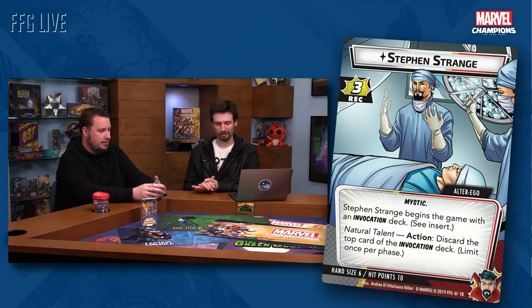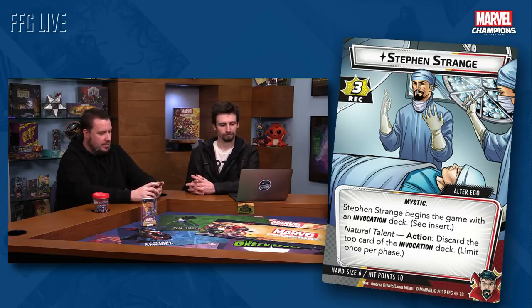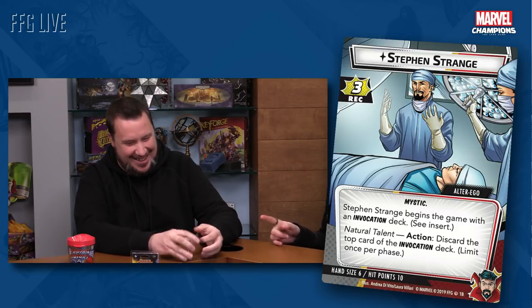Evan: Hit me with Stephen Strange. What's going on here? Caleb: So Stephen Strange is an alter ego. He's got three recovery and the mystic trait, and he's got text that'll make you scratch your head until you read the rules. It says Stephen Strange begins the game with the invocation deck. What's an invocation deck? How does that work?